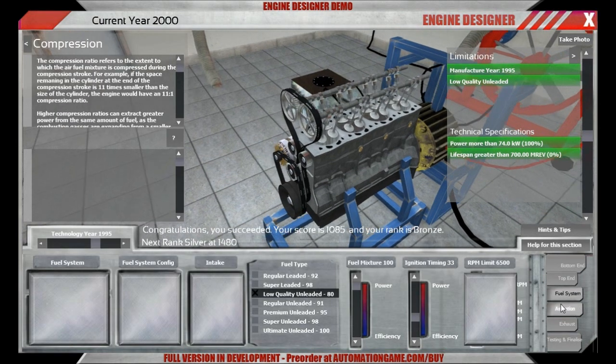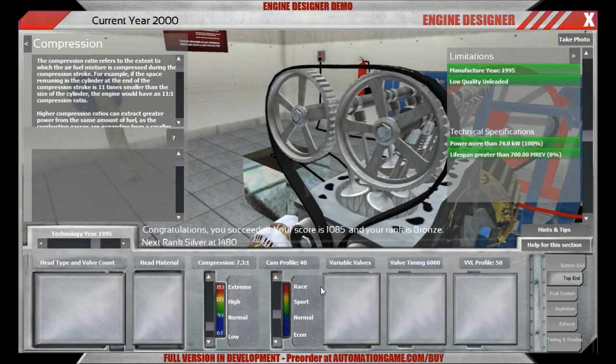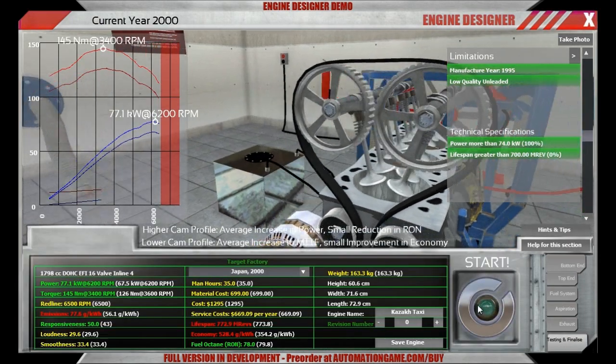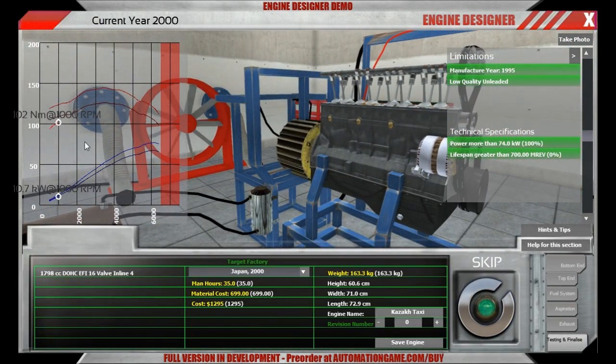And this you can do by changing the CAM profile. CAM profile is probably the single most important aspect of every engine you will be designing in Automation. A high CAM profile optimizes the engine for higher RPM, while a low CAM profile will optimize it for lower RPM. If I change the CAM profile to 60 from the 40 we had previously — that's 59 now but we don't care — as you can see it starts off lower at lower RPM, then rises quickly, passes the old value, and tops out higher and at a higher RPM.